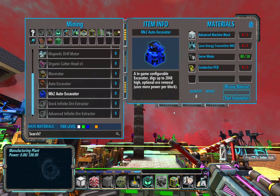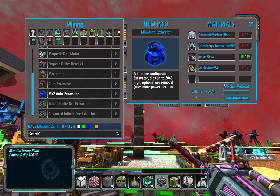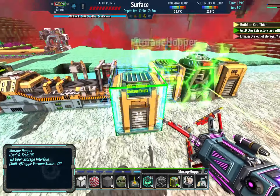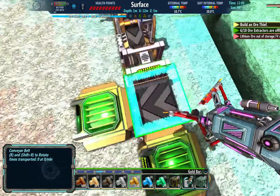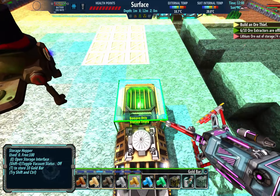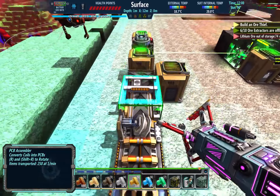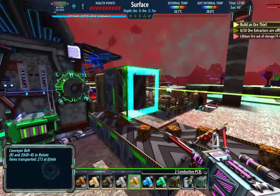One excavator takes two advanced machine blocks, two Mark II infrared lasers, 10 servos, and five conductive PCBs. The conductive PCBs are pretty straightforward — they're going to be gold. So we're going to drop in 30 — that makes enough for about six. This should drop in conductive PCB. There it is.